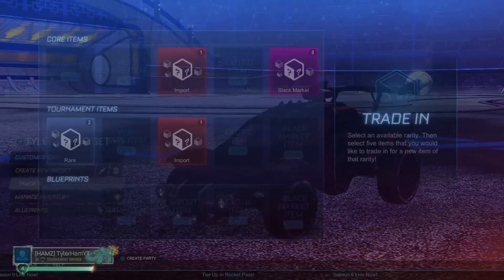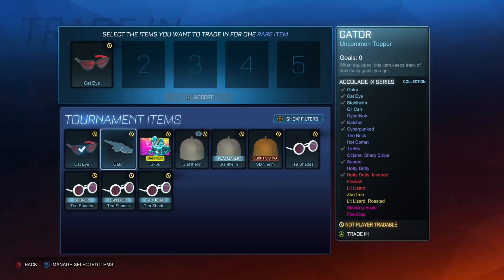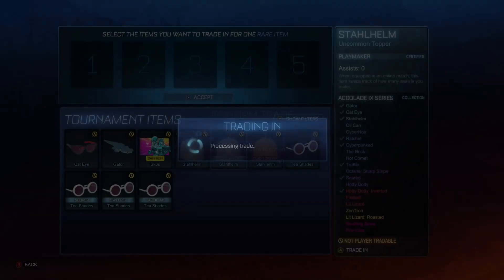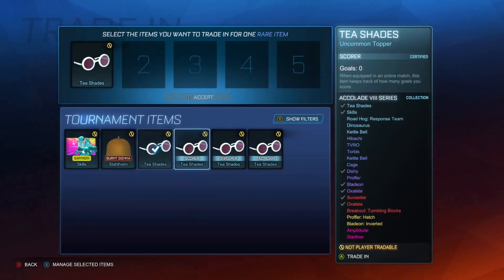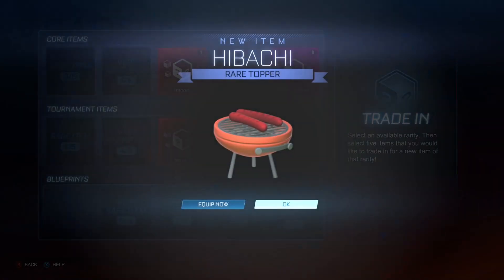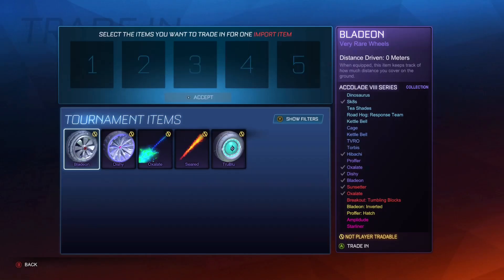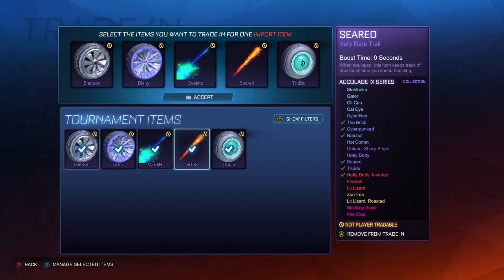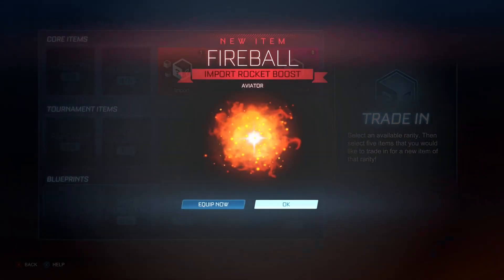See if I can trade out any of this. I have a trade-up — I'll just trade up all this, because this is stuff I'll never use, for a rare. Okay, no thanks. Now I might as well do this as well — maybe we can get lucky and get one of the new items. We've got a Glizzy Topper. Now we're going to do this as well — we have a 40% chance of getting an import from the new series. Come on. We got a Fireball Import Boost!